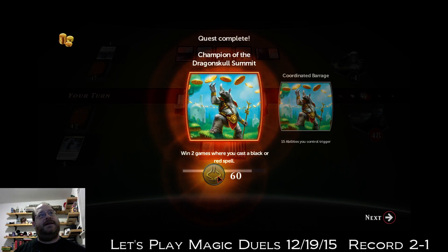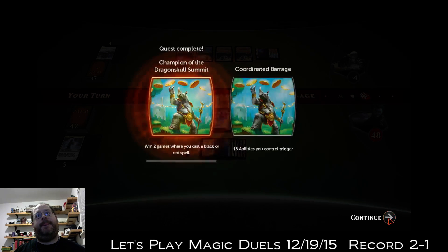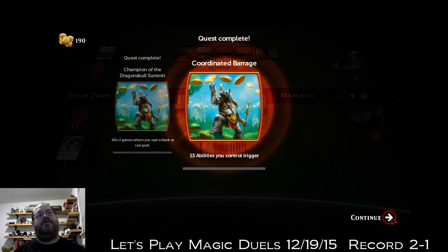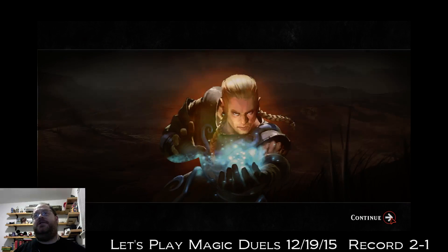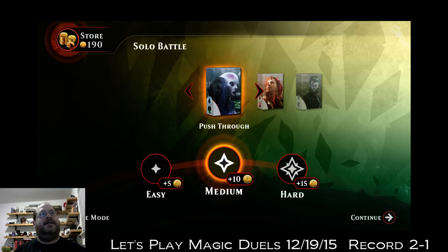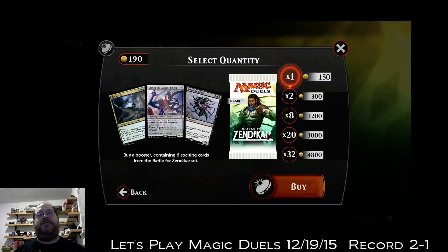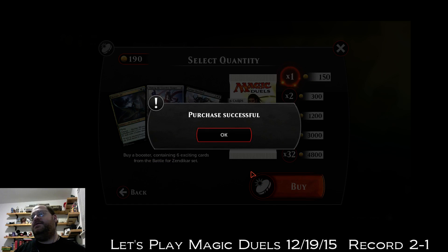I got some coins — oh, that's enough. I got 40 more coins, so that's enough for a booster pack. Guess what I'm gonna do — I'm gonna open a booster pack! Let's open a booster of Battle for Zendikar. Buy one, confirm. All right, let's open this booster pack.